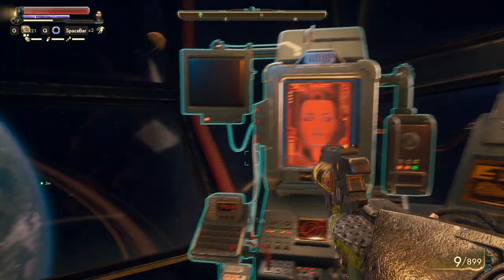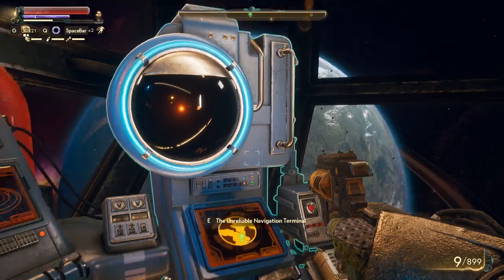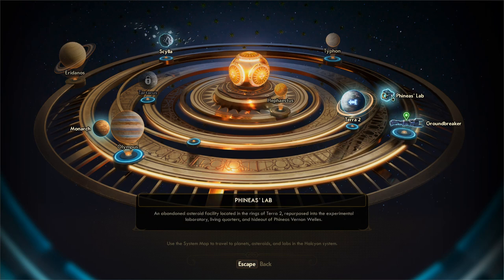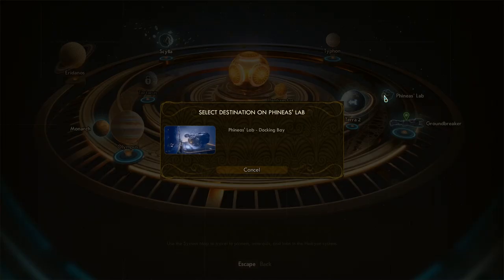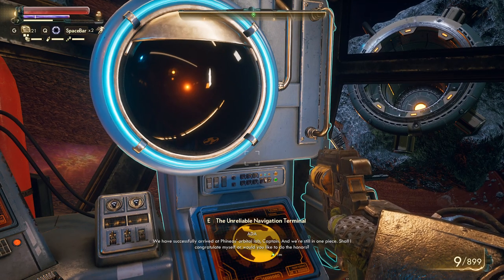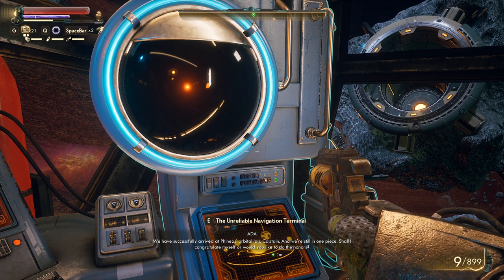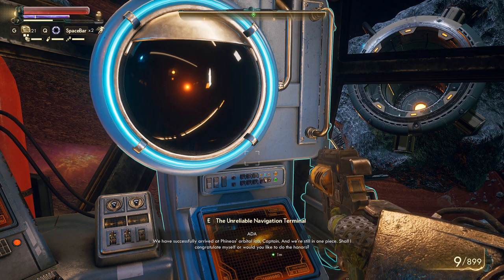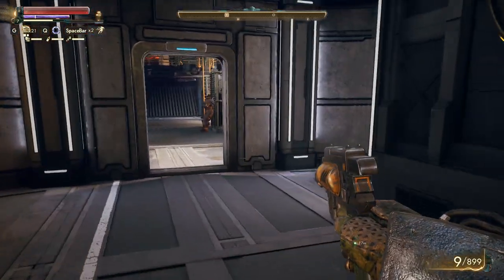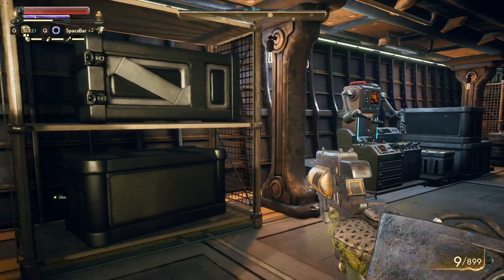Hello and welcome to The Outer Worlds. We are planning our journey - either we're going to go to Phineas's lab or the Groundbreaker. It could be either. This might be a small station, Phineas's lab, so let's go there for now. We arrived at Phineas's orbital lab and we are still in one piece. Alright, let's go. Are you ready? I'm not sure how I select active companions.